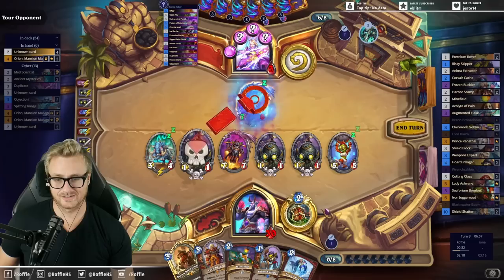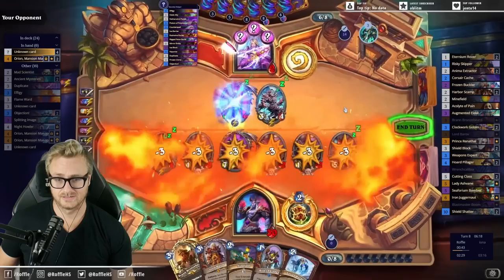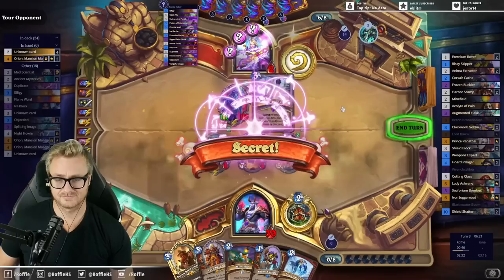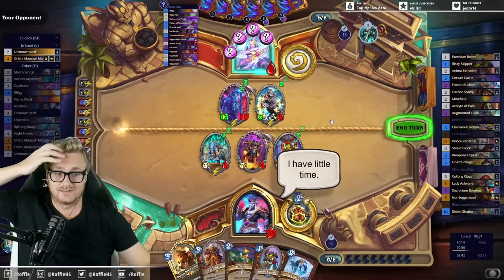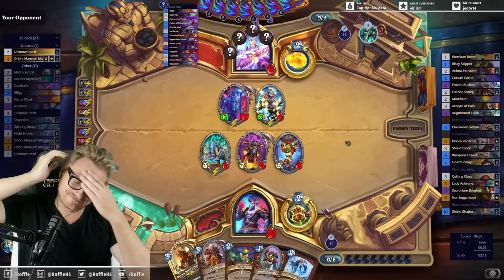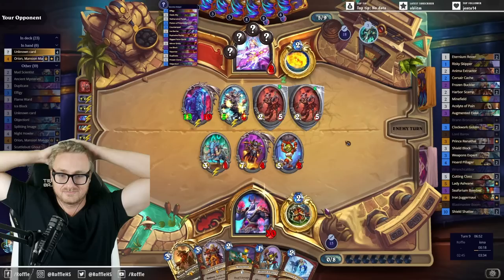I was honestly tempted not to attack into these at all. I'm just going face here. Flame Ward? Oh my god, am I just going to get farmed by this? Oh god, please draw a bomb. My first instinct was correct — I should not have attacked into the stupid mansion man.